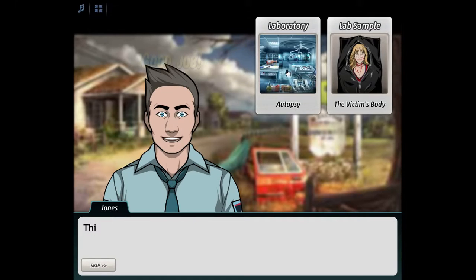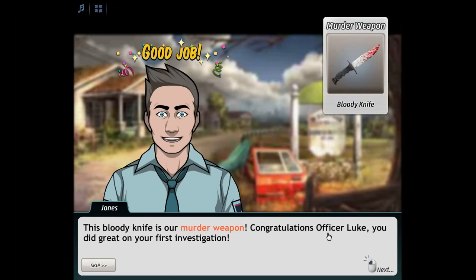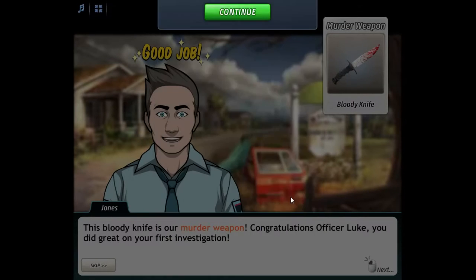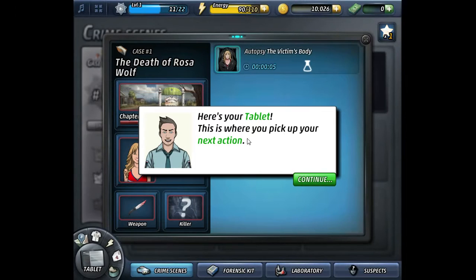Okay, so we must send the body to the lab for autopsy. Good job — this bloody knife is our murder weapon. Congratulations, Officer Luke, you did great on your first investigation! Murder weapon found — continue.